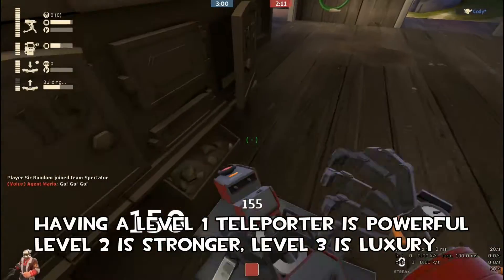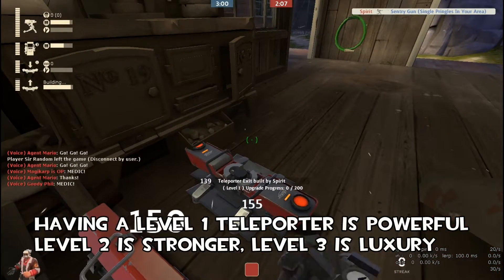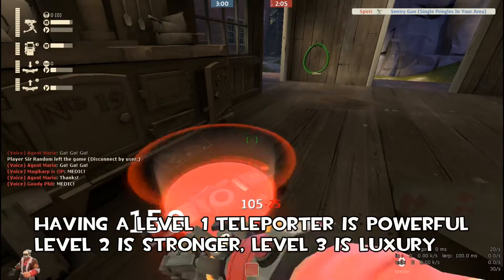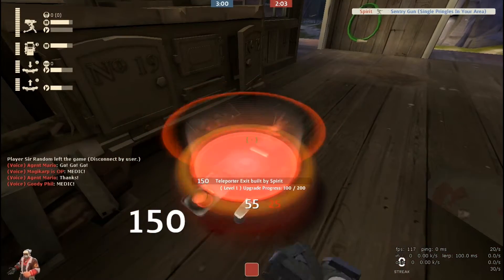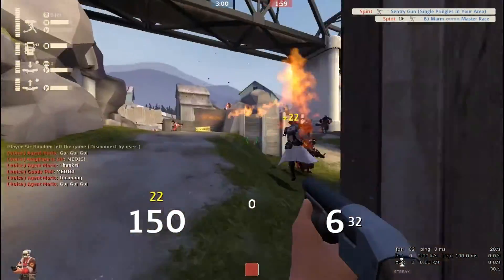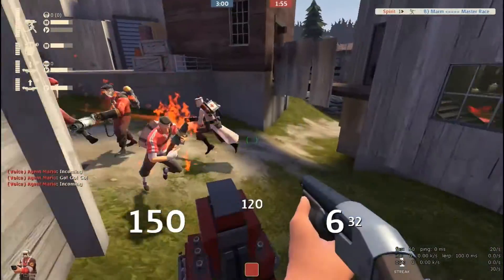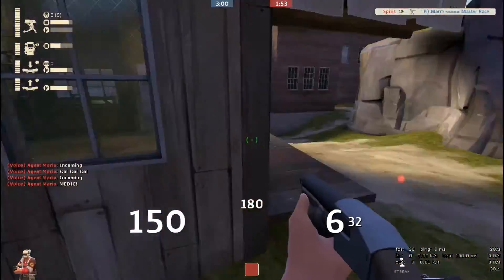Having a level 1 teleporter can be very powerful for your team on a Koth map. Having a level 2 makes it a lot better, especially if you're recovering from a wipe. Level 3, though — it's a luxury. Don't waste your metal on a level 3 unless you know your team is holding everything perfectly fine.